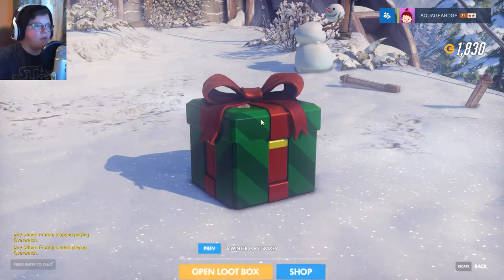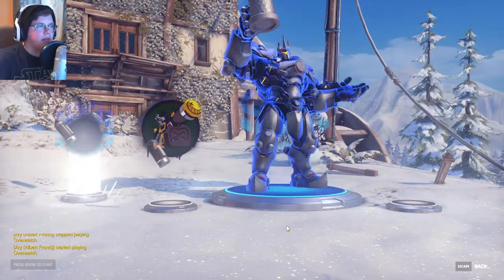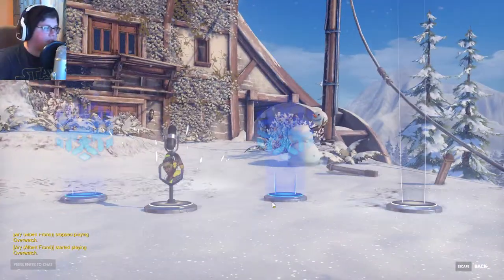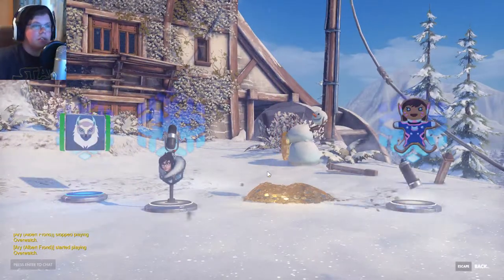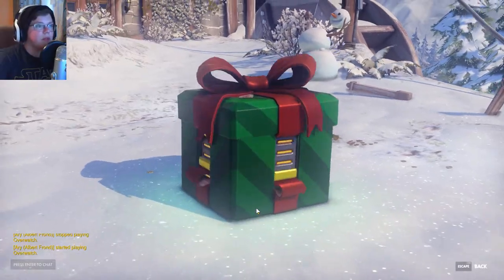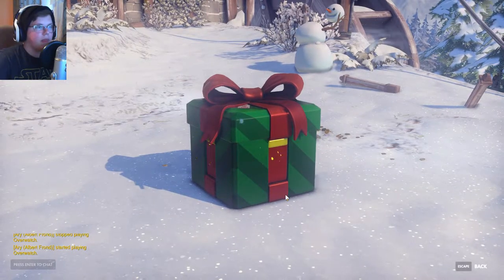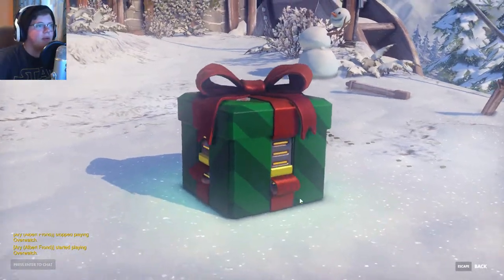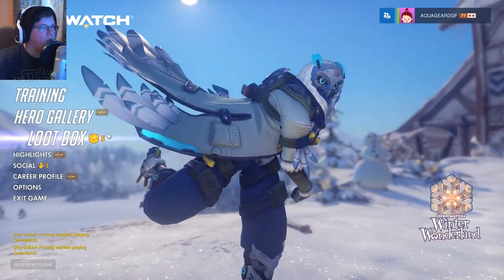I have six of the new Winter Wonderland loot boxes and five default ones. Let's see if we can get anything. Right now I'm hoping for the Junkrat, Ana, or Sombra skin. So far all complete garbage. I got some credits, but I don't really need money - I want the new skins. Come on, just give me one of the Legendaries. I know it's not a lot of boxes so the chances are kind of low. But this game hates me - no surprise.